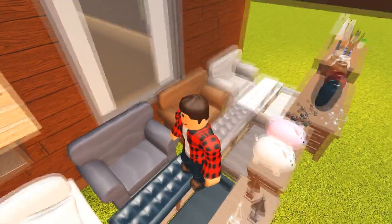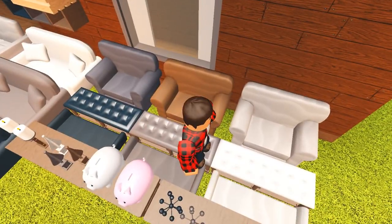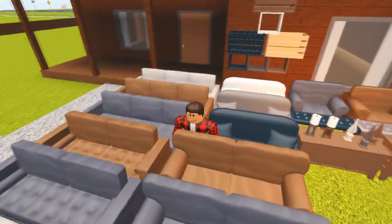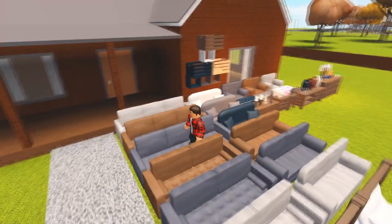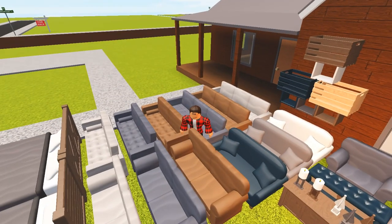Then we have a whole ton of couches and sofas. The color variants are mostly brown, light gray, or dark gray, with each of them having a distinct style. I really like the pillows that some of these couches have. They look way comfier than the pillows we have had on the other sets.